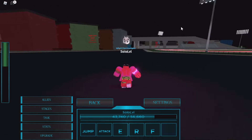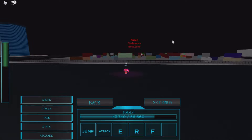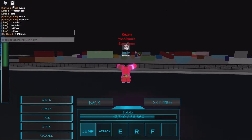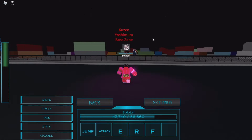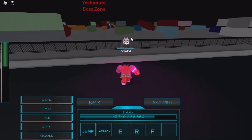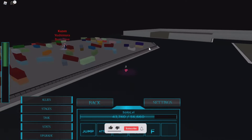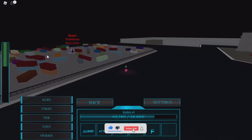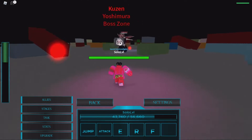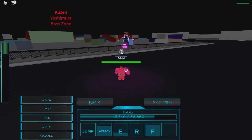He's not as strong as Ito, but he's there to make it a bit easier — kind of like a stepping stone since Ito is pretty hard to kill. So Kuzin is like a little help for that. Okay, so this is Kuzin, this is the boss zone right here. As you can see, this is where he's at. I'm currently using the Hollow Queen case, so it might be a bit easy.